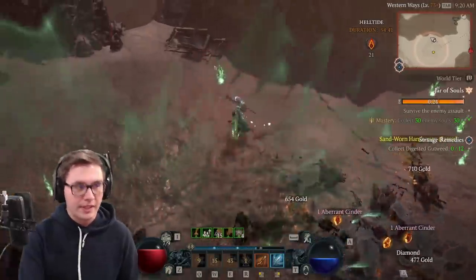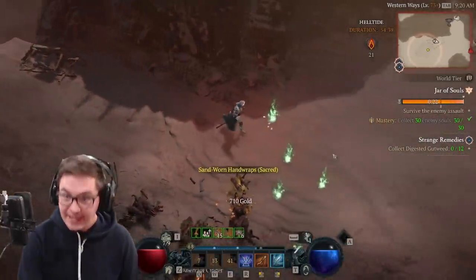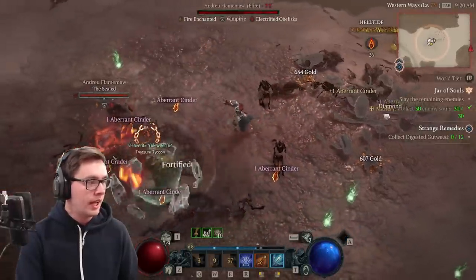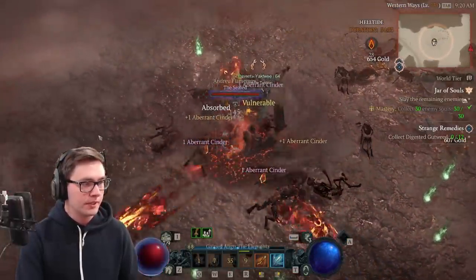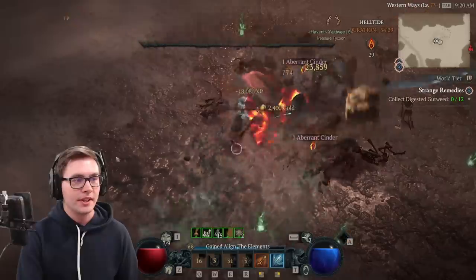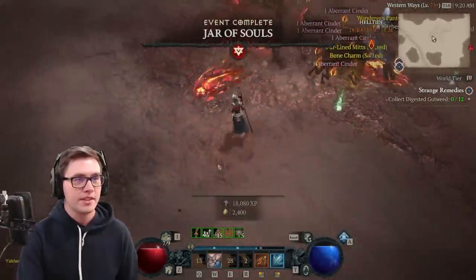You still have to play relatively safe. You can't just be an idiot — you'll still die in Torment because the enemies are so strong, but I'm feeling pretty good about this build. You can see this boss absolutely getting melted. No problems, just got to make sure I don't die to all this stuff.